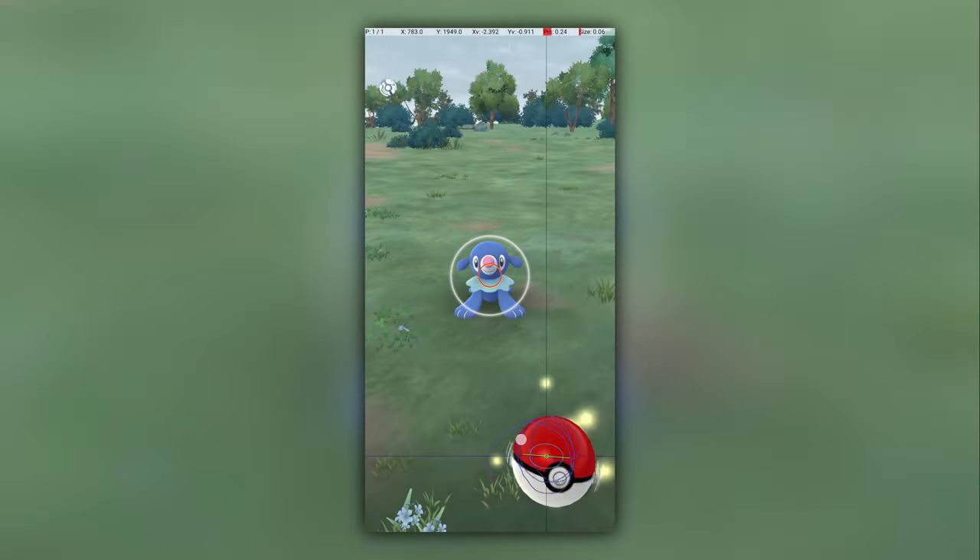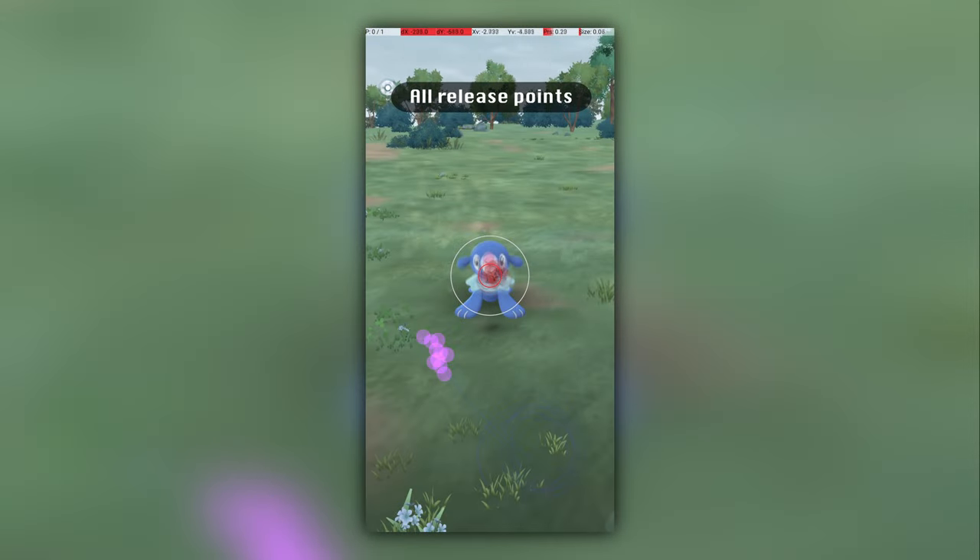This diagram shows how small the catch circle needs to be to get an excellent throw on a Popplio. Each pink point here shows the spot where my finger left the screen, resulting in an excellent throw. The orange point shows the spot that I believe you should target, and the arrow shows the direction that your finger should approach the release point. The Pokémon is fairly close, so use a slow to moderate release speed.